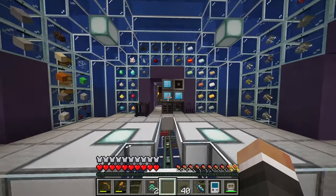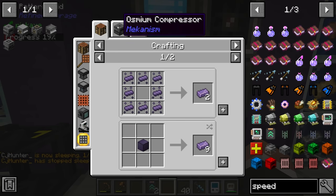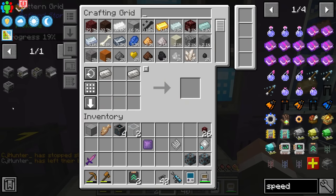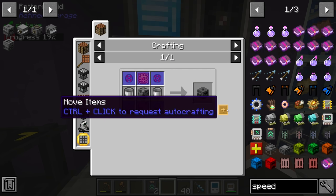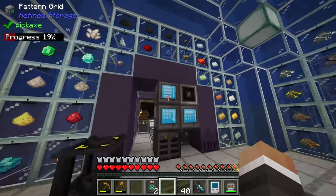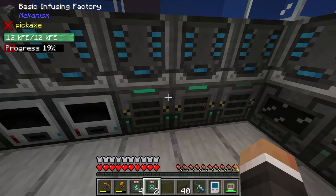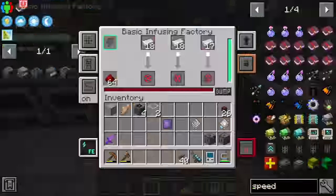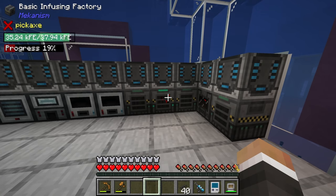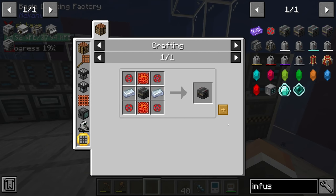Let's head back to our pattern grid. The last few things we need to teach our system are how to make refined obsidian ingots — we'll encode that recipe. To use this recipe we'll need an osmium compressor, which thankfully isn't a particularly difficult recipe, though it does require some infused alloys and advanced control circuits. Right now the metallurgic infuser that would make those alloys is somewhat backed up. We do have a couple of energy upgrades and more speed upgrades, so hopefully we can make it faster. We could also upgrade from a basic infusing factory all the way to an advanced and eventually elite or ultimate infusing factory.